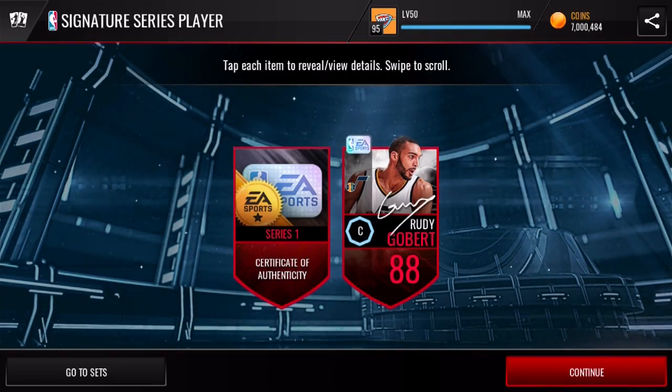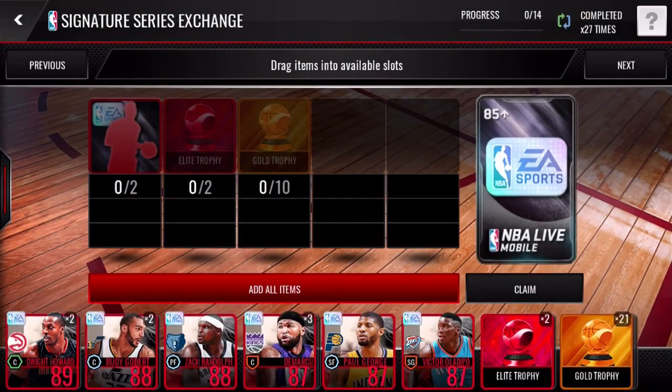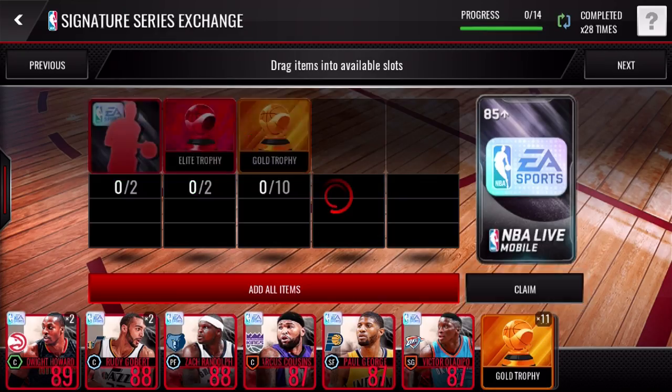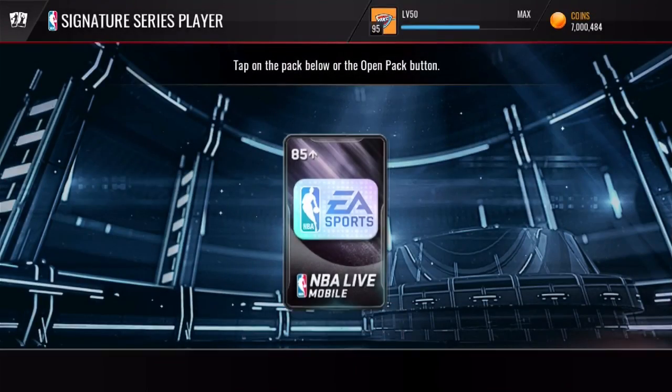We get Rudy Gobert — nothing too great, man. It's not the best, but we'll take it. Definitely can sell for some coins or just do more of these packs. If you guys want to see more of these, let's get like 400 likes and I'll put out like 50 of these packs this weekend. So if you guys want to see it, I will put it out.